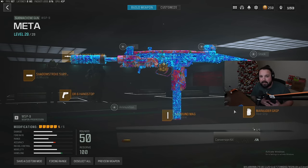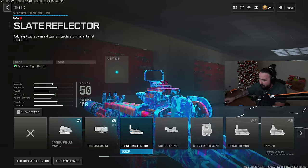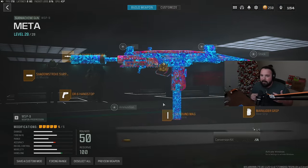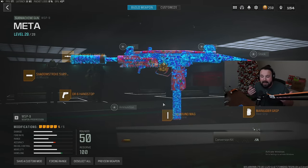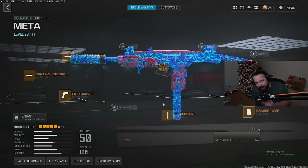For those of you who don't like the iron sights on this gun, you can take off the Marauder rear grip and put on an optic — the Slate Reflector will do the trick. In my opinion, the Marauder gives it enough recoil control that the iron sights are actually usable. That is the meta loadout in the brand new Warzone — hope you guys enjoy the video and I'll see you on the next one.